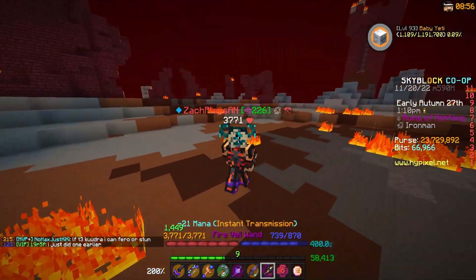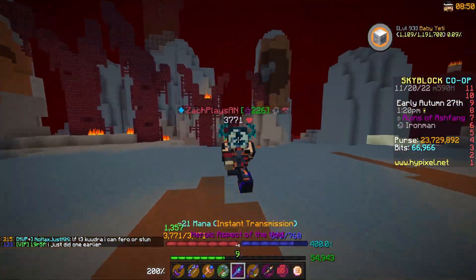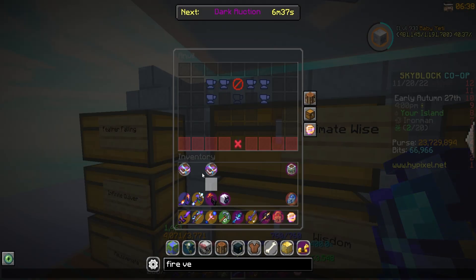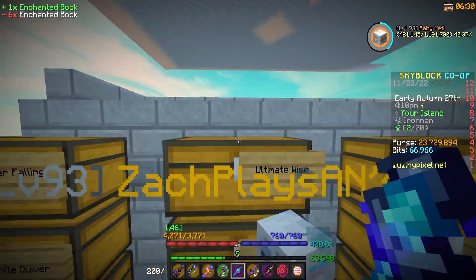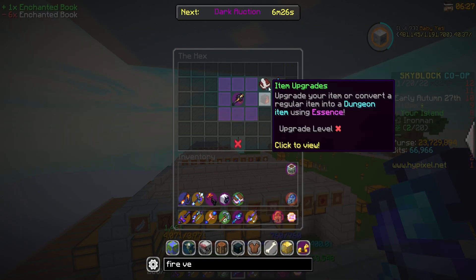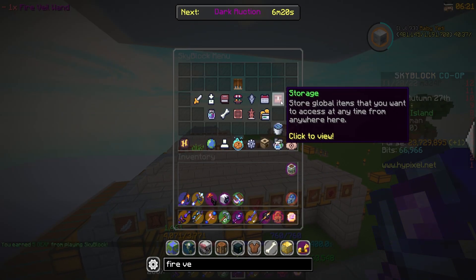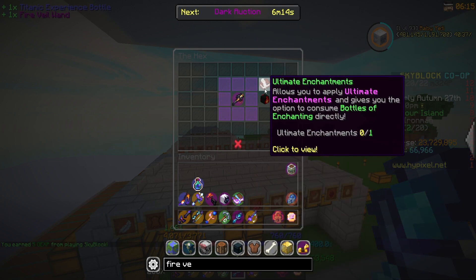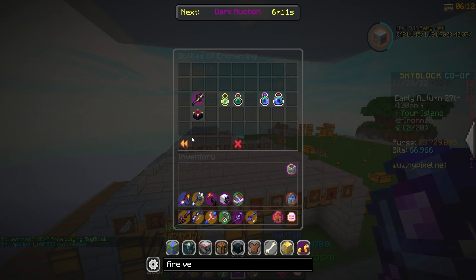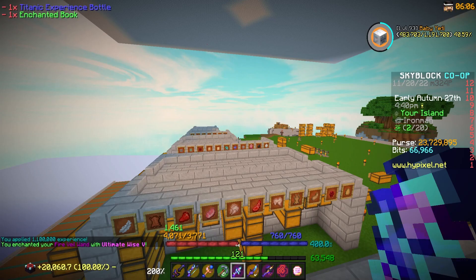I do want to put Ultimate Wise 5 on this thing right away. That is actually so cool that it follows you — I want to try this on a lot of different things. So I'm going to get Ultimate Wise 5 on this thing. I do have two Ultimate Wise 4 books — combine them to make Ultimate Wise 5, which reduces the ability mana cost of this item by 50%. That's the big thing we're looking for. Let's open up our hex, drop this in, Ultimate enchant, Ultimate Wise 5. I need 250 — let me grab some XP balls. We'll grab a Titanic, treat ourselves. Splash a Titanic and then apply Ultimate Wise 5. There we go — and it's Elite.